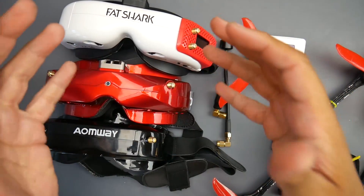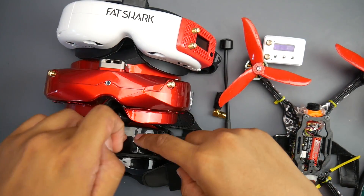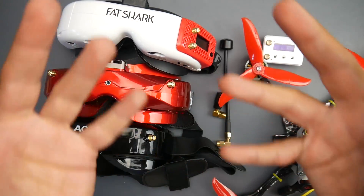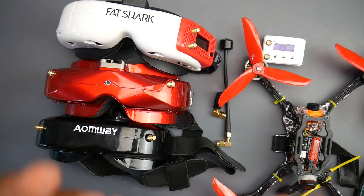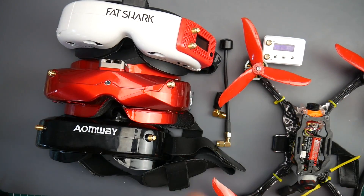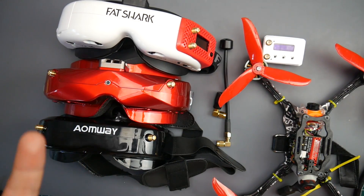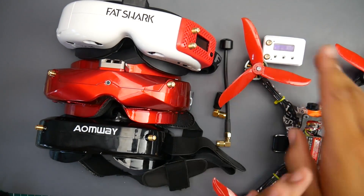In today's video we're comparing the Rapid Fire and the LRC module against the Sky Zones and the Ion Ways in an abandoned building with a lot of interference. From my experience, the Rapid Fire is the best — it picks up the signal the best and overall performs the best out of everything. Next down the line was the LRC.